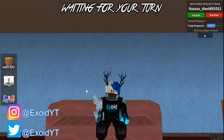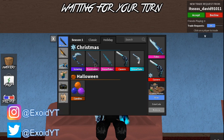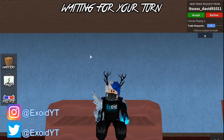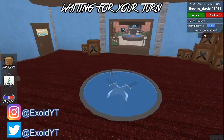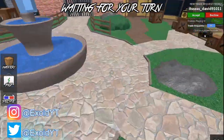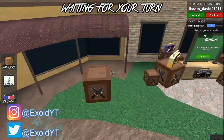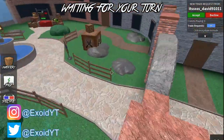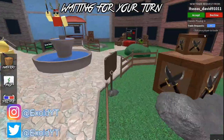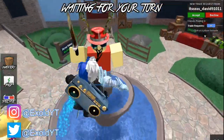If you guys take a look at my inventory — going to Classic — I've got Tides, Holiday, Frost Saber, Snowflake, and Ice Wing. I'm giving away a bunch of godlies today. Previously I've already given away like three godlies and one chroma knife, and my friend Rain has two more chromas and like 12 godlies. All you need to do is comment down below your Roblox username along with subscribing.